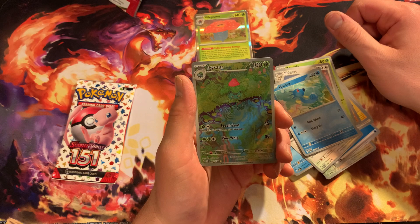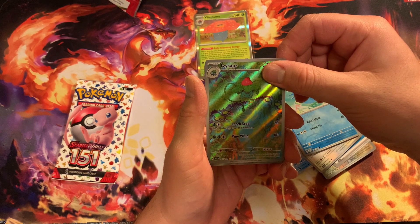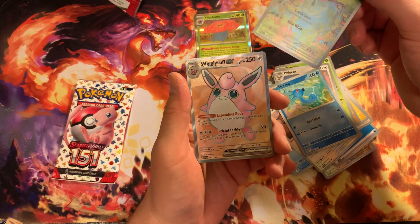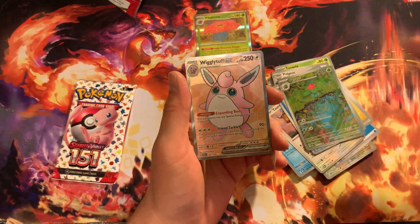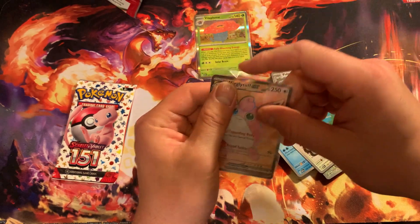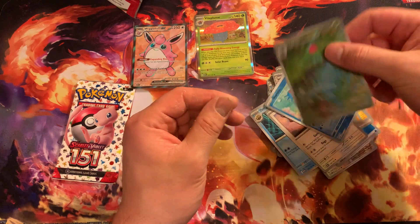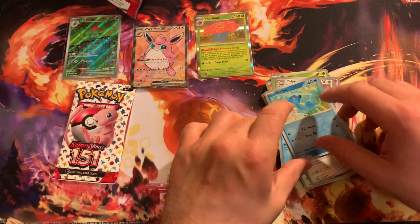Oh baby, we've got an Ivysaur! Nice. And for our last card — nice, we've got a Wigglytuff full art right here! Good, that's good right there, that's a good sign. We've got two bangers in one pack — got your Ivysaur. Going to sleeve them up and put them to the side.